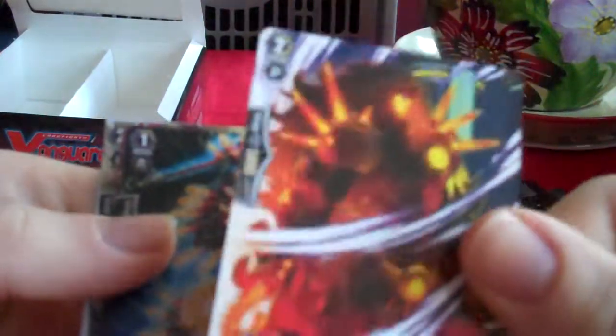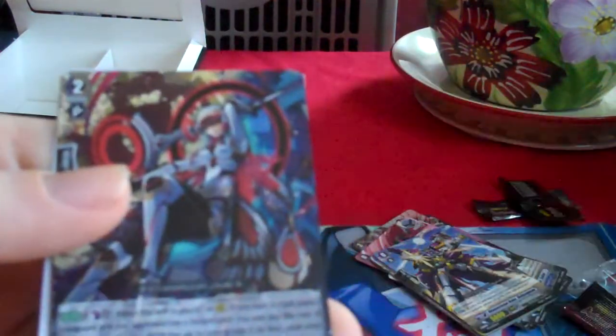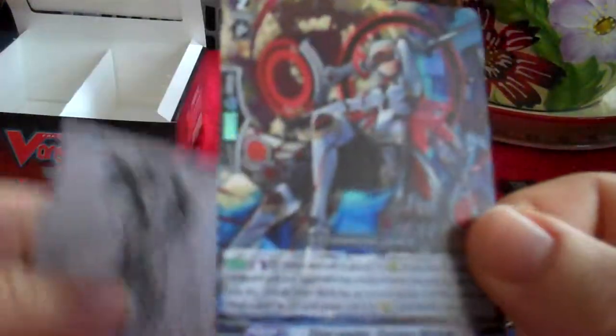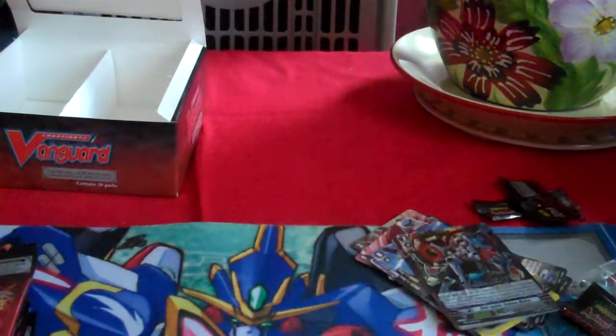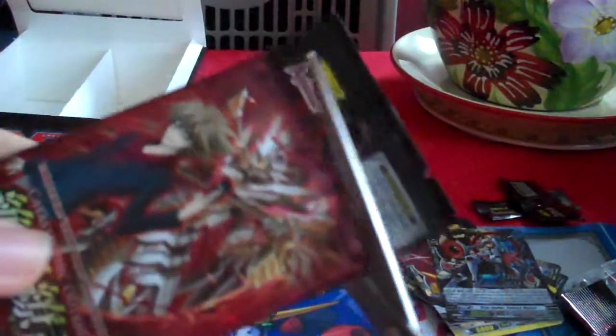Divirium Gun Dragon, Beast Deity Dandelio — I'm actually surprised that's a common. Heat Ray Monza Gigabolt, Beast Deity Vamporus. Oh, we've got a double rare already: Star Vader Colony Maker. This is a good Link Joker card because it superior calls one Grade 1 unit from the deck when your opponent has locked cards when it's placed on the mirror card. That card sells for about £8 on eBay, so that's good.